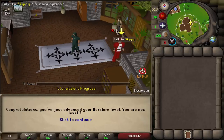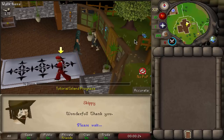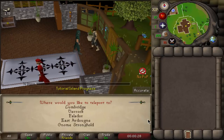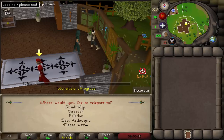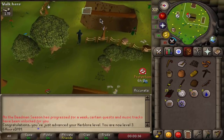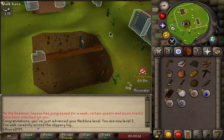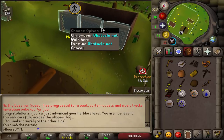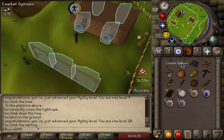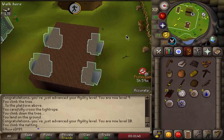I'm an experienced player so we're going to Gnome Stronghold — send me to mainland. We're going straight into agility to start. I have my accounts in the bank waiting with two full inventories of loot to trade. There we go, 10 agility. Now I want to make my way to the bank. I'll just finish the course to get that bonus XP, and then I'll quickly show you all the items I'm trading over to make the job much easier.